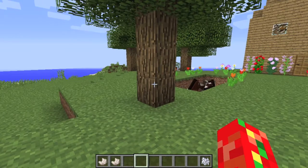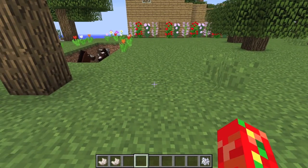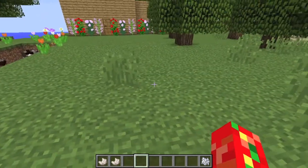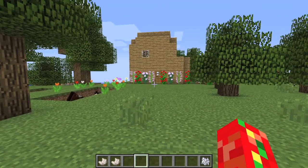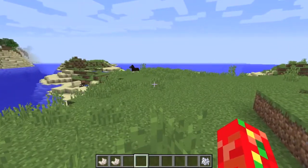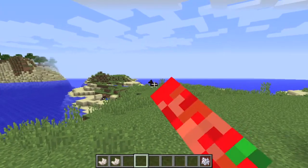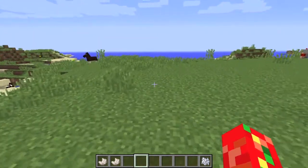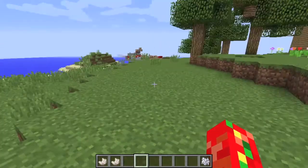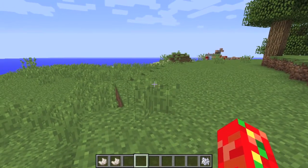Normally you can just teleport somebody anywhere you want using the teleport command, but those commands are very static — you can only teleport them to fixed or relative coordinates. But this time I have a way of setting up two waypoints that you can teleport to back and forth as often as you like, whenever you like.